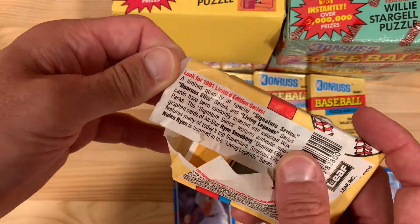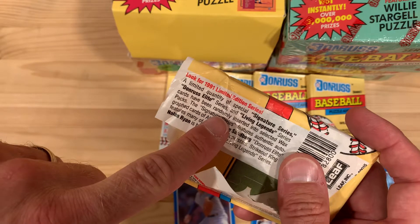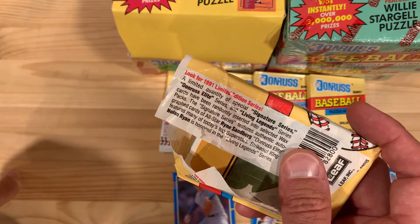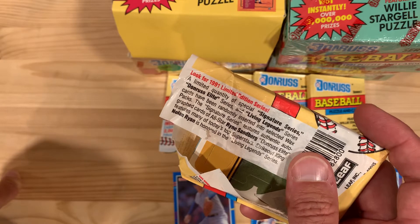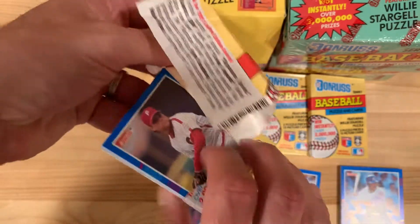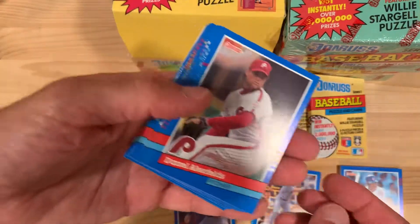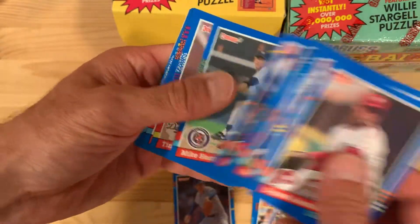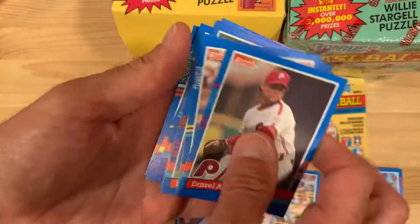I totally forgot about the Elite series until I read about it recently, but here it is right on the package: 'Win a special Signature Series, Donruss Elite Series, and Living Legends Series cards have been randomly inserted into wax packs.' The Signature Series features autographed cards by Ryne Sandberg; the Elite features today's top superstars; and Nolan Ryan is honored in the Living Legends Series. Many people credit those inserts with kind of the dawn — the first foray into the insert culture that has dominated the hobby ever since 1991.